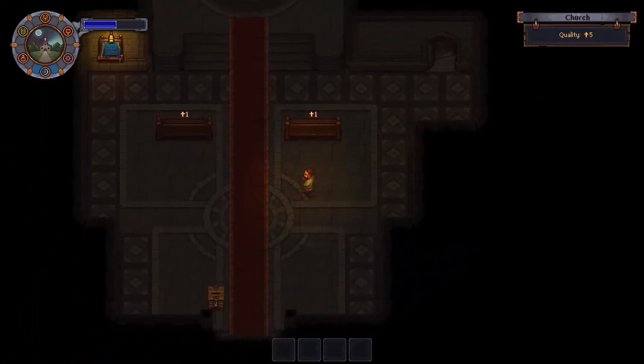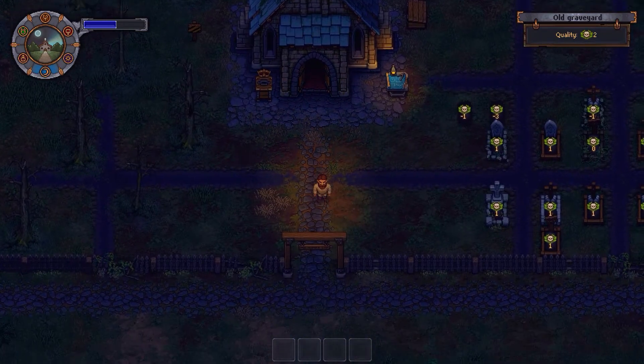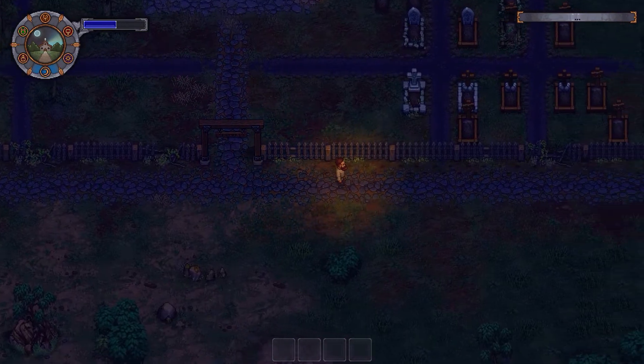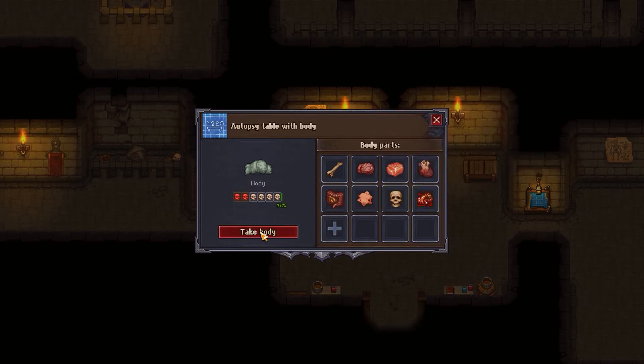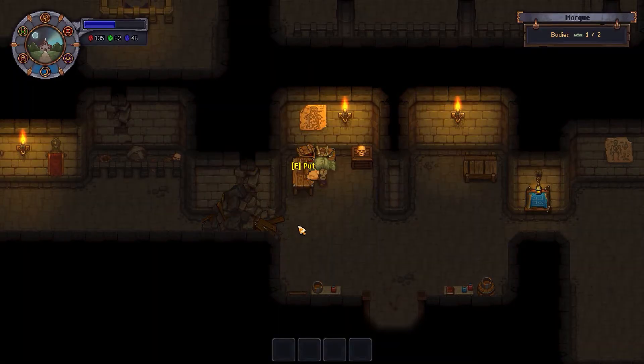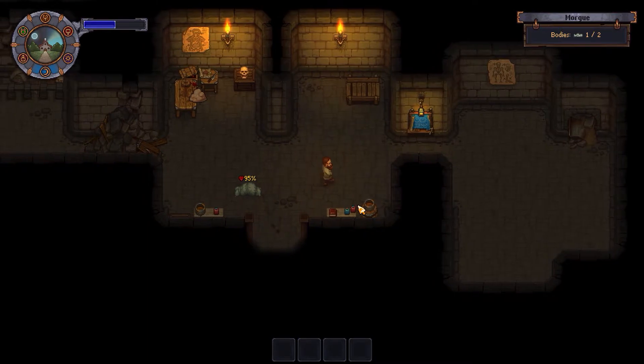It seems like it'll be difficult for me to make ink right now. However, I can buy it from the astrologer, and it is the day of the astrologer. However, it costs a silver and 50 in order to do it.